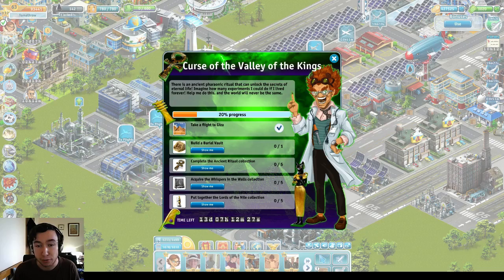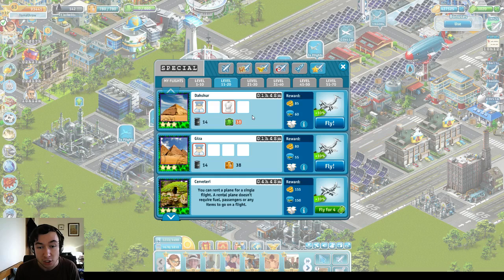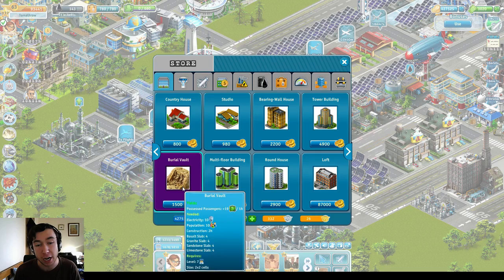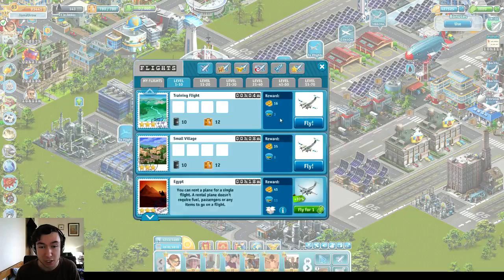Curse of the Valley of the Kings. So the first task is to take a flight to Giza, which I've already done, but I'll show you that over here. If you go to your special flights on your flight bar, you can see all the special flights available. So you can take a flight to Giza — fairly straightforward, requires a pilot and a turboprop plane. Next job is to build a burial vault. The burial vault costs 1,500 coins and it gives you possessed passengers. Possessed passengers are dropped every hour from the burial vault and you have a maximum of 660 possessed passengers. I'm not entirely sure whether that changes depending on your level.